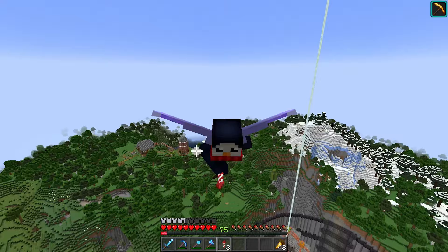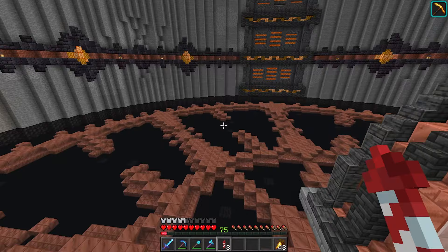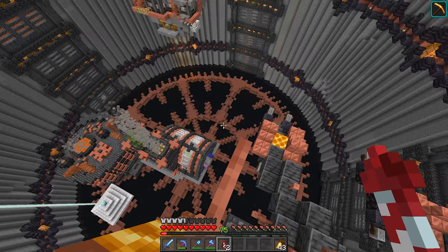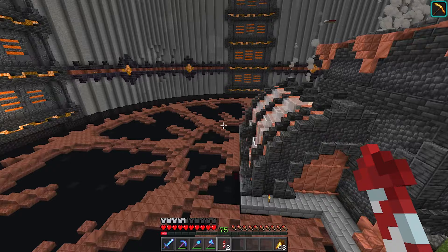Getting back to the build. You might have noticed that in the very beginning of this video, right when the timelapse started, I removed two farms. There was our little bamboo farm and a super smelter right about here, which are no longer here. The reason for that is they just looked really out of place with this build now basically completed, at least for this section. I built all these farms into the rock, and now there really isn't any more rock for these farms to be a part of.